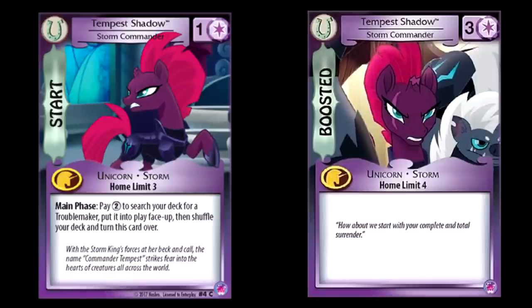Fan-favorite Tempest Shadow — or Temper Tantrum as I like to call her. Pay two to put a troublemaker from your deck onto the field face up. I don't know who you would get with this though. I guess you could get like a yellow pair of sprite or like a grumpy pie or something really disruptive and get it onto the field immediately to slow your opponent down. Having to start the game out with a yellow pair of sprite in play is really, really tough. Or just having a grumpy pie in play immediately so that you just have no chance of beating it. That sounds potentially okay, but I don't know if it's necessarily as powerful as some of the other effects. There could be a troublemaker in this set that changes my mind though, we'll see.